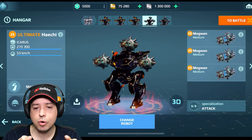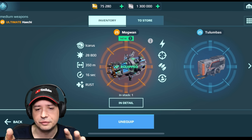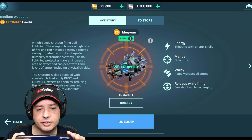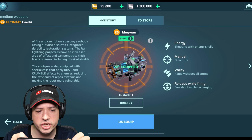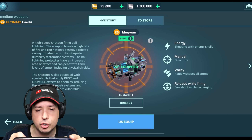We have new weapons here called the Moguan, which is a medium range weapon with 350 meters range and it applies a rust effect, but in the future it's supposed to be the crumble effect. It's a high speed shotgun firing ball lightning. The weapon boasts a high rate of fire and can not only destroy a robot's casing but also disrupt integrated durability restoration systems. The ball lightning projectiles have an increased area of effect and can penetrate thick layers of armor, including physical shields. The shotgun is also equipped with special coils that apply rust and crumble effects to enemies, reducing the efficiency of repair systems and making the robot more vulnerable.